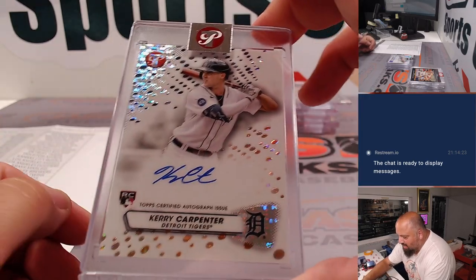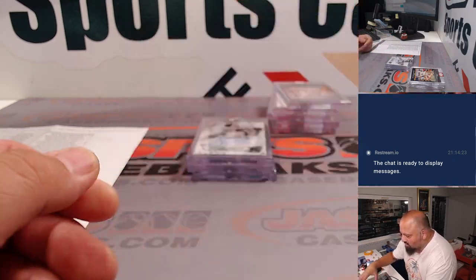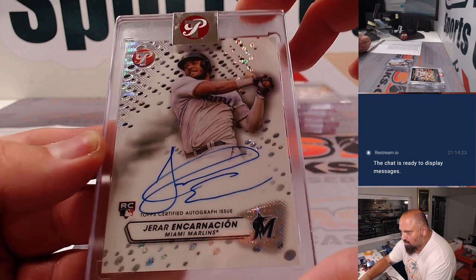Cary Carpenter for the Tigers, rookie auto. Casas, first baseman for the Sox, rookie auto. And Carnacion for the Marlins.